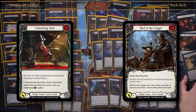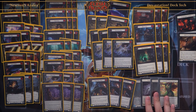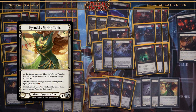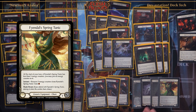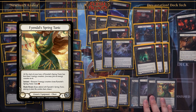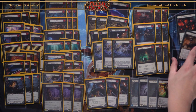For my chest, I choose to run Findal Spring Tunic because the one resource it generates is very impactful — I can pay for a Death Dealer or I can pay for an arrow attack. That's why Findal Spring Tunic is in there.